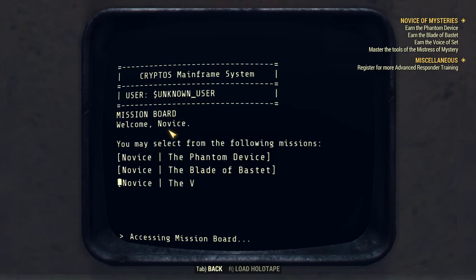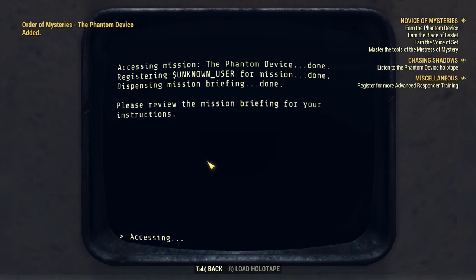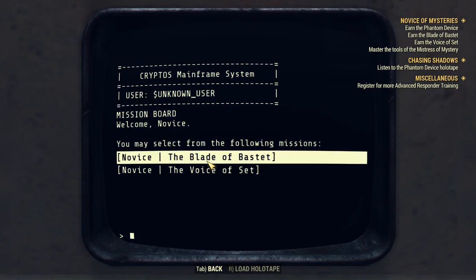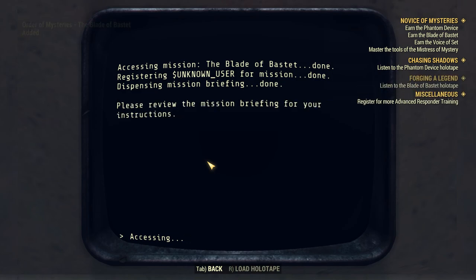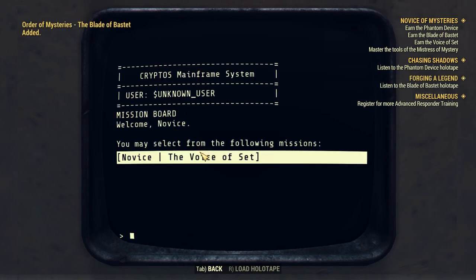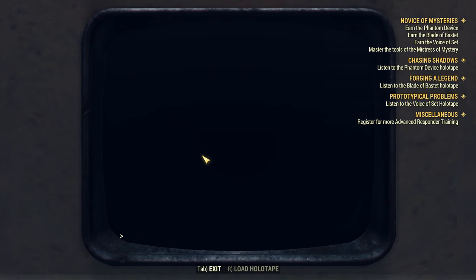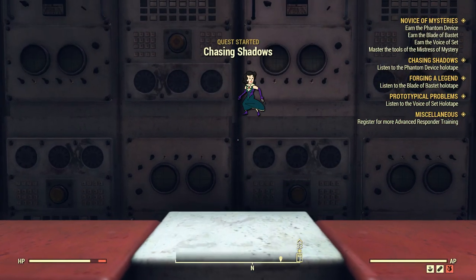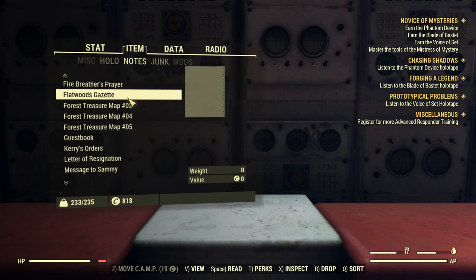So we've made our way to Kryptos, where we can accept our missions from the mission board. We need to progress through these missions so that we can actually get into the headmistress's office — we need the ranking of headmistress to see what happened here. We'll make our way over to the fabricator and try to figure out how to craft the Blade of Bastet, hopefully a useful weapon.